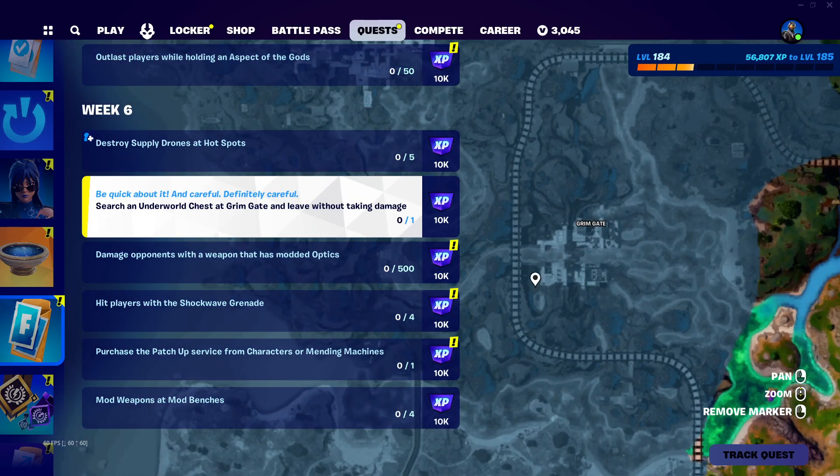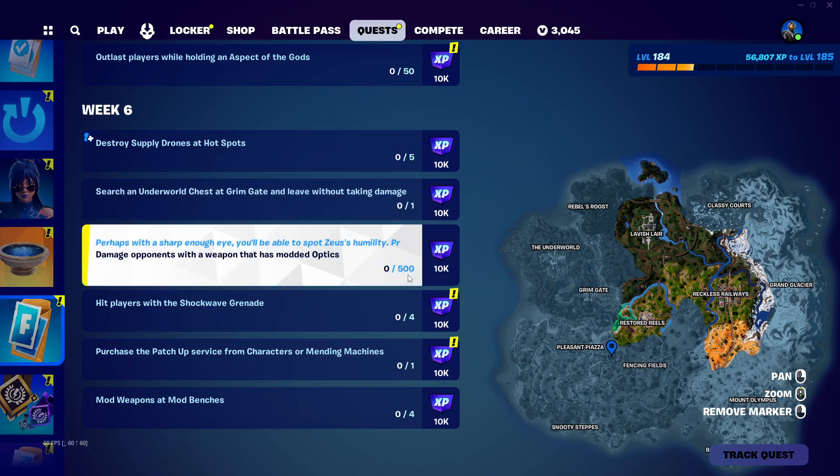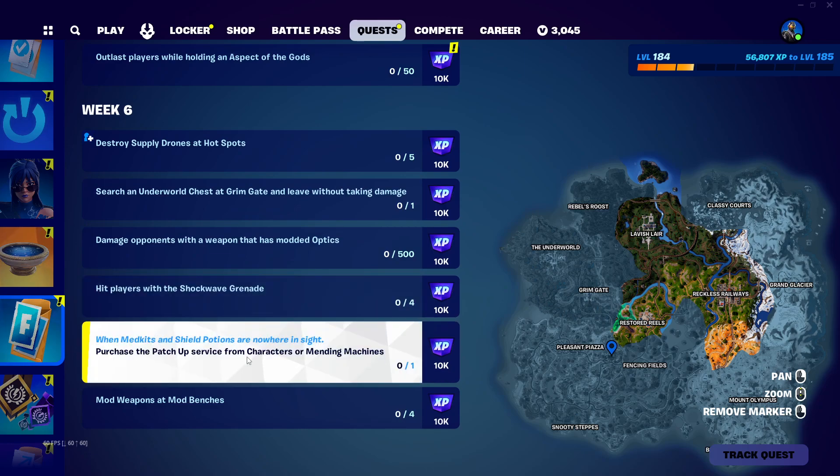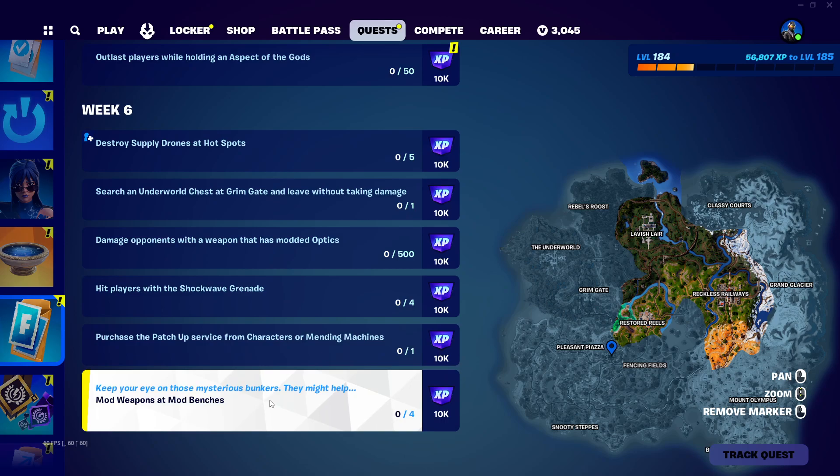It's easy to leave because the Grim Gate area is really small. Damage opponents with a weapon that has modded optics, hit players with the shockwave grenade — you count as a player — purchase the Patch Up servers from characters or vending machines, and mod weapons at mod benches.